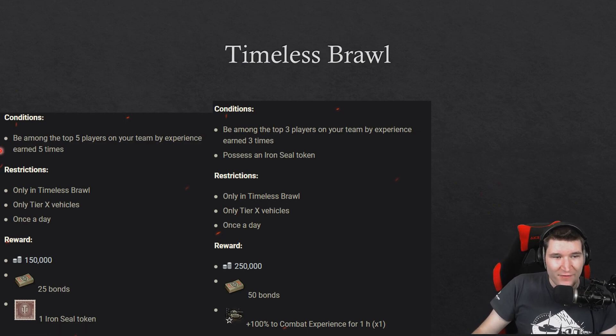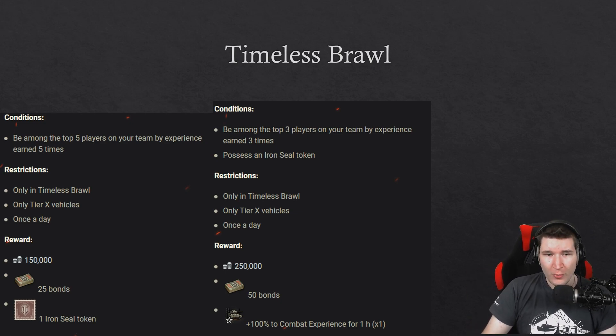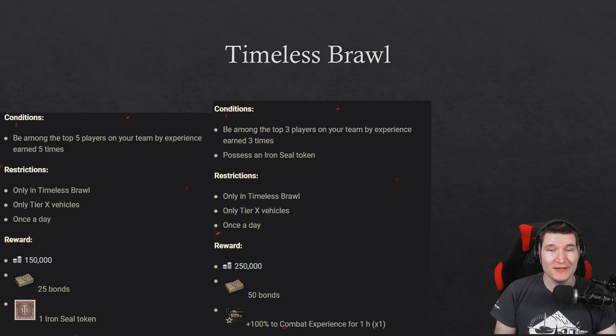If you play five games where you are top of the players, you get an additional iron seal token — which you'll need — plus 150,000 credits and 25 bonds. If you do it again and place top three in XP three times, you get another 250,000 credits, 50 bonds, and one combat experience booster. There's also an additional small reward of around 400,000 credits, a combat experience booster, and 75 bonds.